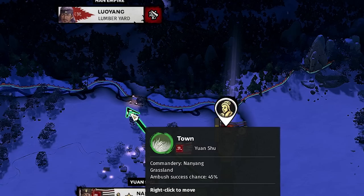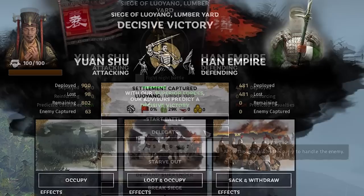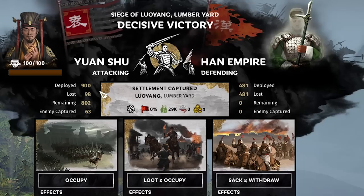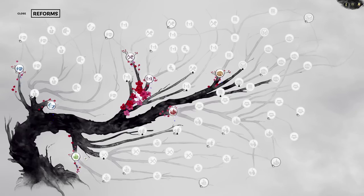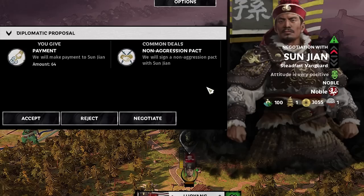The guide says specifically not to upgrade buildings yet. He had 2 spearmen in Yan Xiao's group, so we'll do that. Then move up to the lumberyard's border, end turn to replenish units, and next turn attack the lumberyard. He says to delegate again, and we lose 98 — I don't feel the need to fight it since we'd probably lose more. We take a reform: mercantile regulation giving 15% more income from commerce.